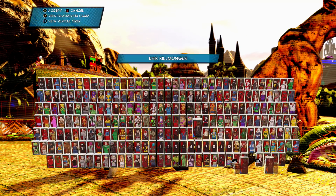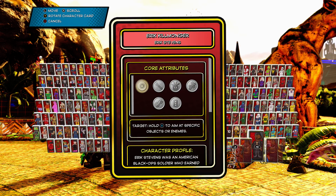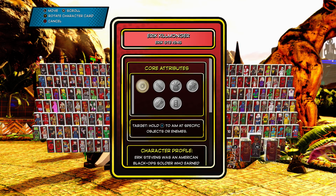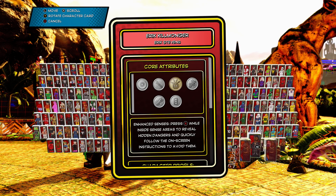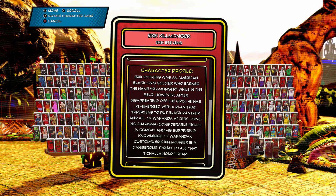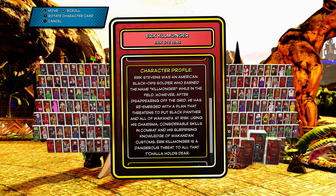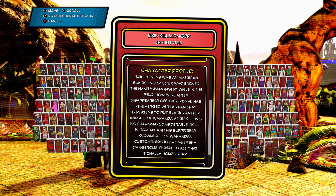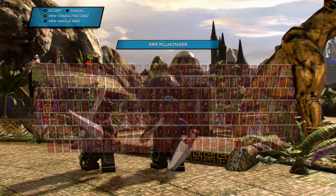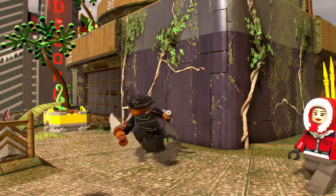In any event, this is Eric Killmonger in his Black Panther costume. If we go into the menu here we can see his card — it's going to tell us a little bit about him. The card is basically the same whether you have it on Killmonger or his actual suit. You can see that he has Target, Repair, Enhanced Senses, Acrobat, Technology, and Vine Cut. Eric Stevens was an American black ops soldier who earned the name Killmonger while in the field. However, after disappearing off the grid, he re-emerged with a plan that threatens to put Black Panther and all of Wakanda at risk, using his charisma, considerable skills in combat, and his surprising knowledge of Wakandan customs. Eric Killmonger is a dangerous threat to all that T'Challa holds dear.